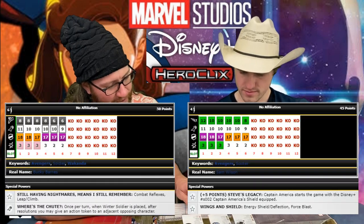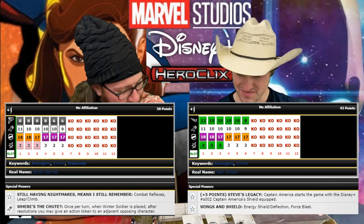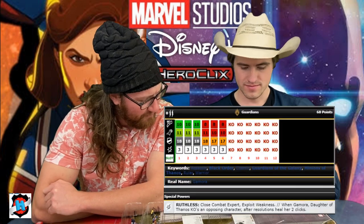As far as tertiary attackers go, Winter Soldier and Captain America Samcap — it kind of comes down to: do we want the Enhancement or do we want the Empower? We have Combat Reflexes. If we choose Perplex and Enhancement, we have a top dial Strange at 95 points going for it. We have a follow-up Charge to close the gap. At 190 we put Captain America Samcap on there. Then Gamora — close combat expert exploit, a 12 for 4 with pen damage.